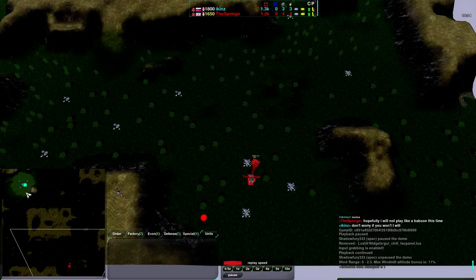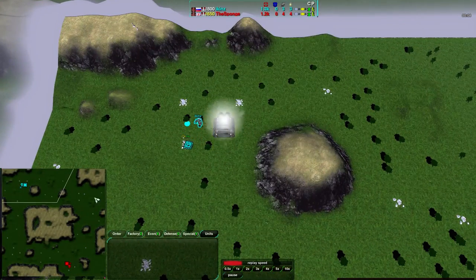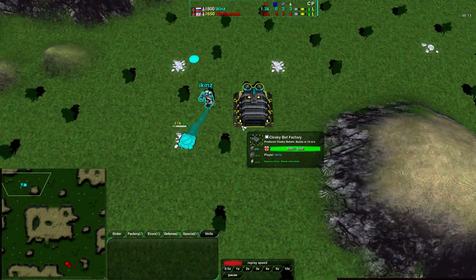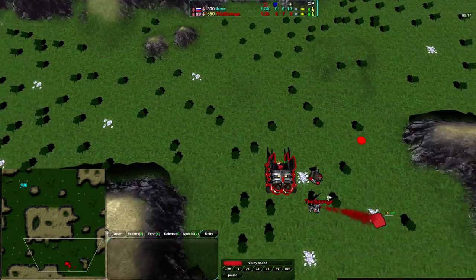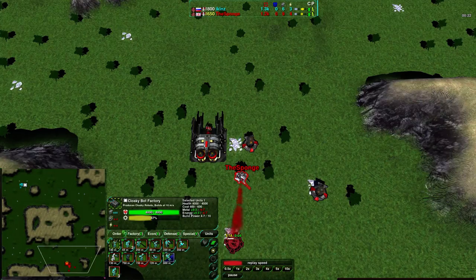Sponge starting at the south side of the map, and Eikens starting out at the north side. Both players are going for Cloakies. That's usually an inting matchup, and also a very predictable one. It's a cloak-y situation. What about their commanders?